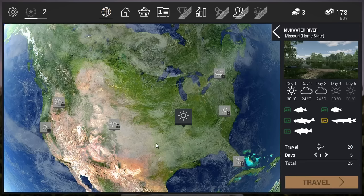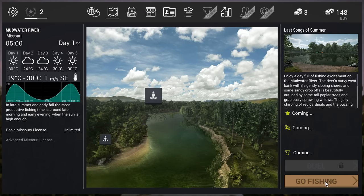Going back to the map, on the right you can see the location details and the kinds of fish you can catch there. In Missouri you can catch bass, catfish, and panfish, so make sure you have the right bait before you travel. You travel by airplane - you can see the travel option here. Your money is shown top right; I have $178, travel costs $20, and extra days cost $10 each. Hit travel and we're going to the fishing spot - I'm already getting excited!